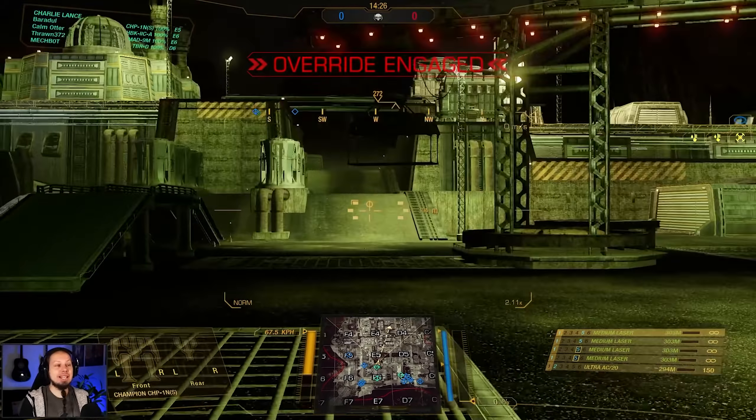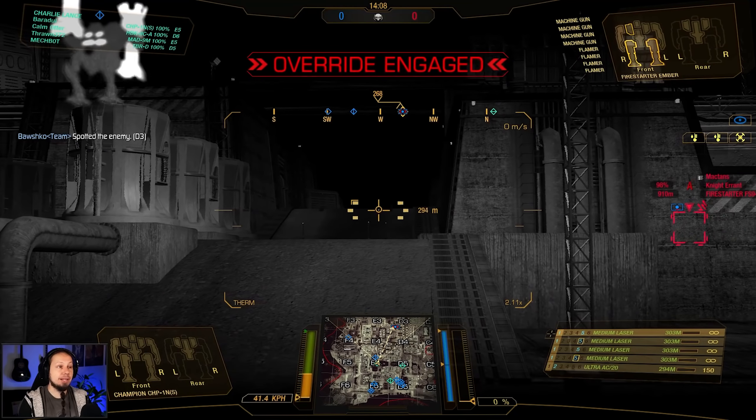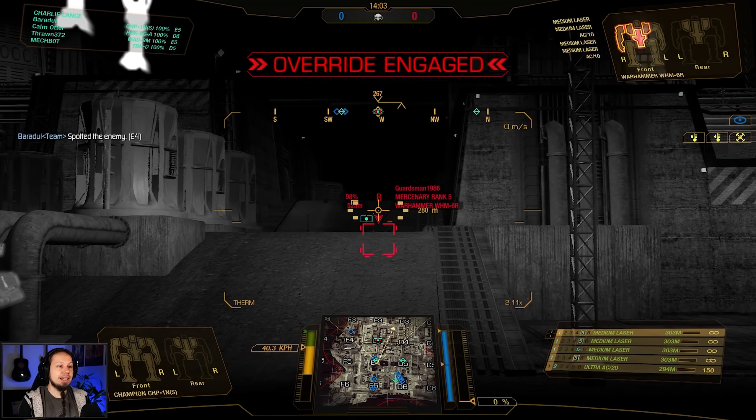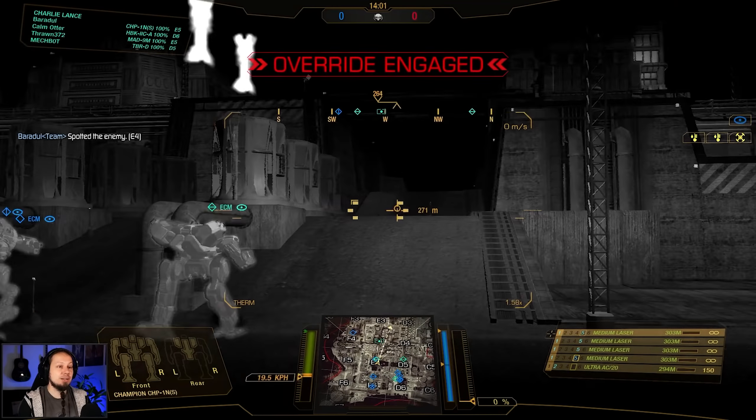First game of the day — we are playing the Mining Collective, playing Skirmish. There are lasers coming from somewhere. We're gonna set up here in Echo 5 and see if my friends are coming too. There's a light mech on the far right side — a Firestarter with a bunch of flamers, so let's keep that in mind for heat management. A little Uziel has actually given away our position, which isn't the greatest. It seems like the team is going mostly to the right side.